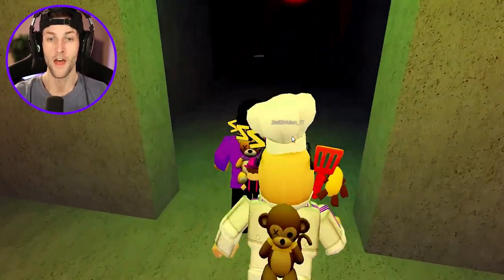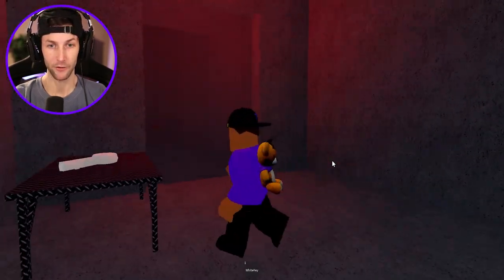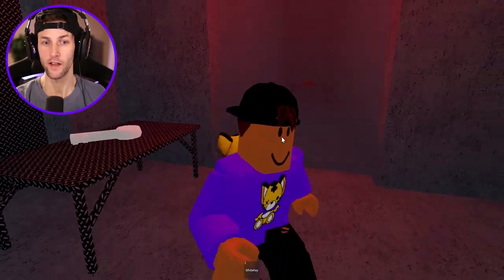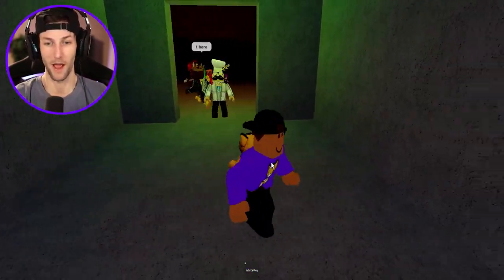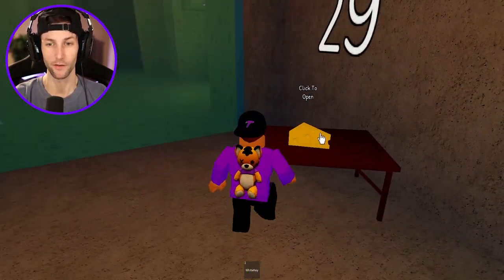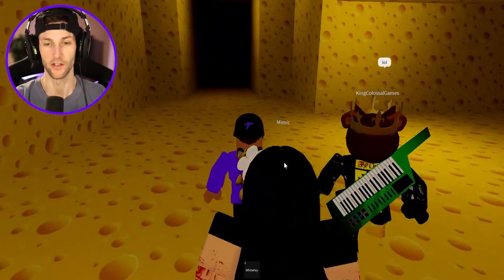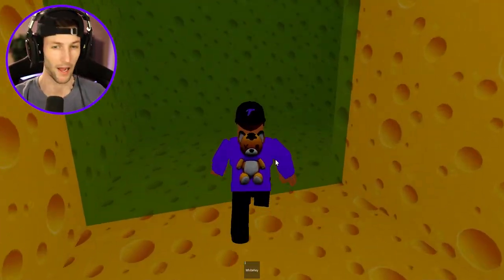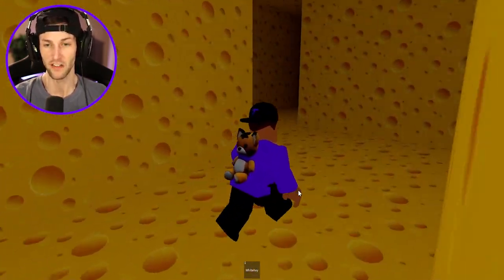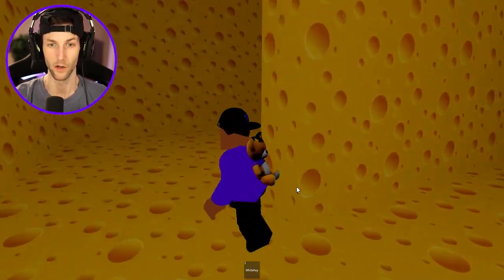We have to grab the white key, which is in a room that opens up after we escape the correct way. Then we have to grab that red piece of cheese - that's the objective before the boss battle. I don't really know what I'm supposed to do with this white key, but I think we're supposed to find a ton of keys. I don't know where I'm supposed to be bringing this white key.